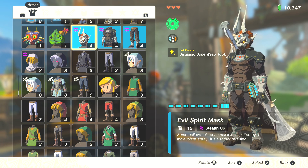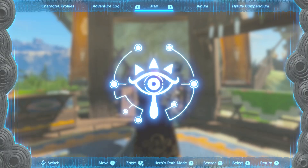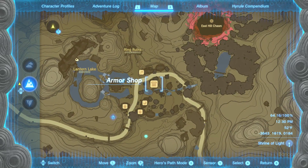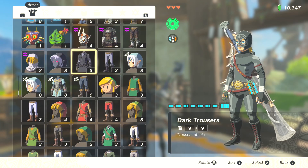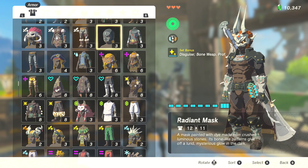If that sounds too tedious, you're also free to go for the alternative: the Radiant Set. Make your way to Kakariko Village where someone needs your help making porridge. Help them and they'll give you access to the armor shop. You can buy the Radiant Set for 2,400 rupees, but you also need to upgrade each individual piece twice at any of the Great Fairies. Once each piece is upgraded at least twice, you'll have bone proficiency. Personally, I prefer the Evil Spirit set because I love the aesthetic, but the glowing Radiant look is also an option.